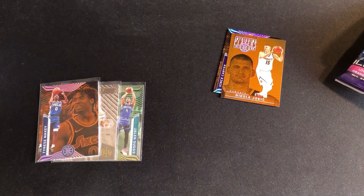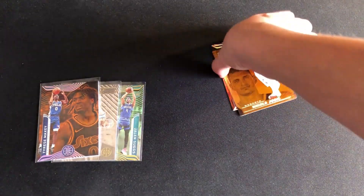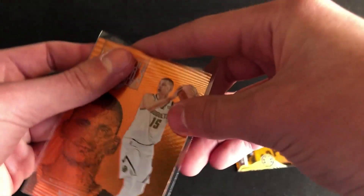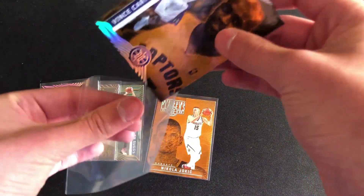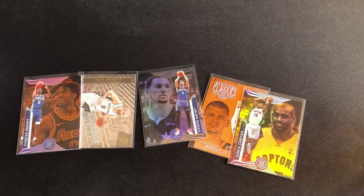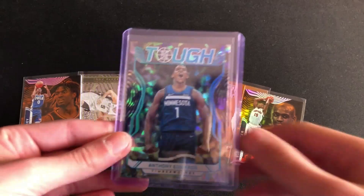So this pack wasn't quite as good as the last one, but we definitely got more parallels — two orange parallels in one pack is pretty cool. A few good rookies: Zyre Williams and Jalen Suggs. The Nikola Jokic Intriguing Players orange parallel is a very interesting-looking card, completely orange. Also got Vince Carter orange, Tyrese Maxey orange, the Chasing the Hall Tony Parker insert, and the Jalen Suggs rookie. Only one Bulls card for my PC out of all four value packs, which is kind of a bummer.